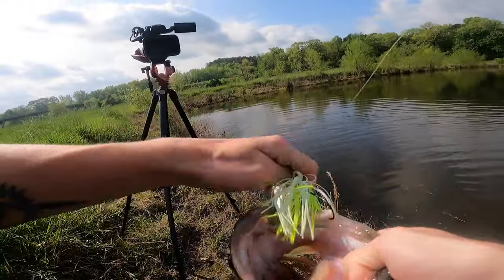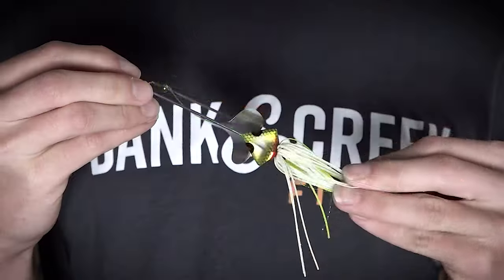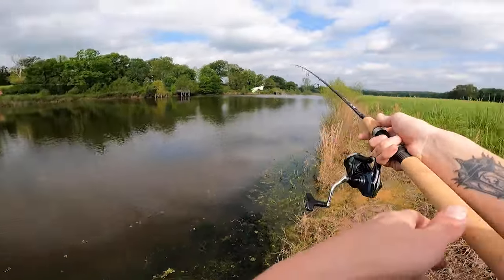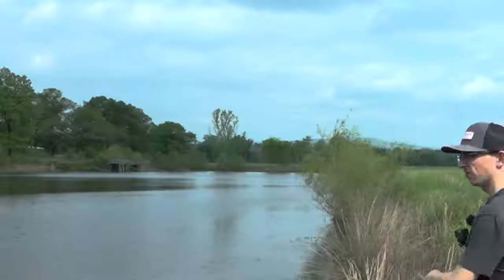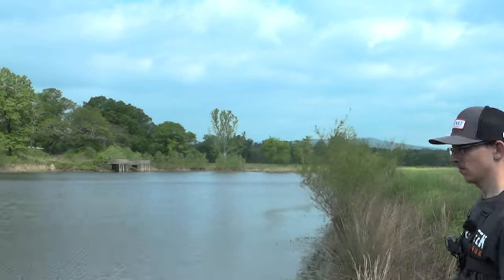The first bait we're starting the day out with is a mondo buzz bait — we've got the Booyah Squelcher in white and chartreuse. It is a beautiful buzz bait. You've got a big open pond, chunk this dude whether it be the corner, parallel the banks, or out in the middle — it don't matter. We've got a perfect overcast sky today which means I could throw it virtually all day.